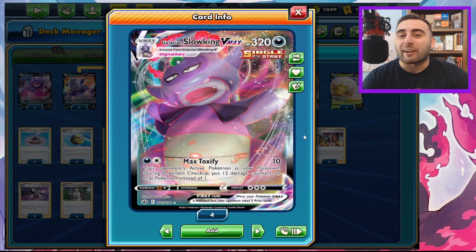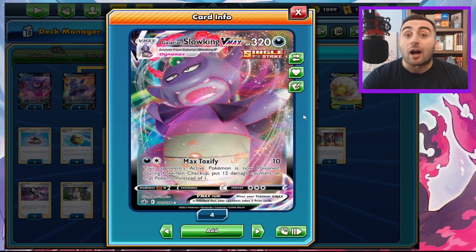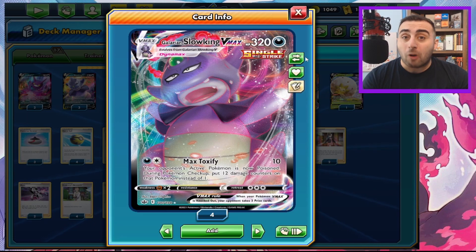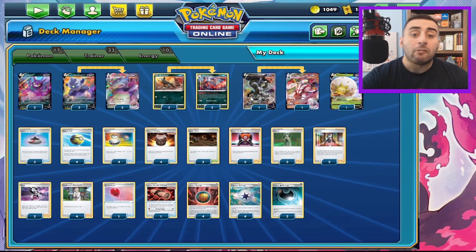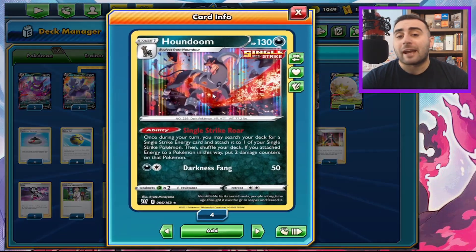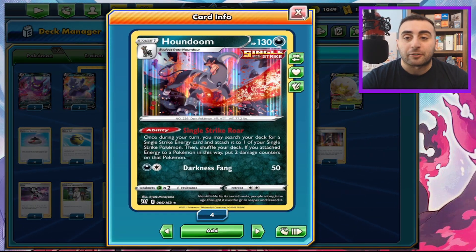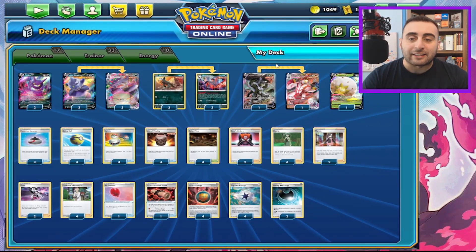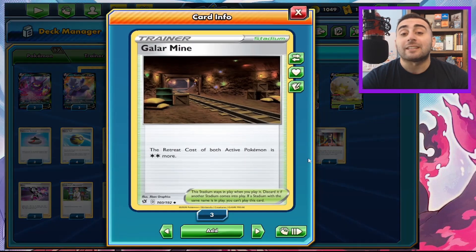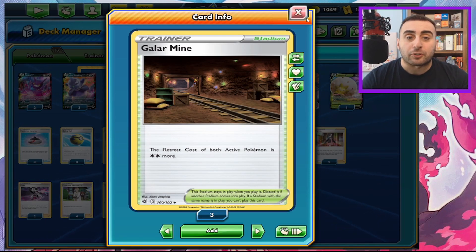It's not a great archetype for decks that rely on poison, so we have a couple of things to try to make it a little harder on our opponent. We are running Urshifu V and Urshifu VMAX for fighting type coverage, and we have Houndoom to accelerate those energies. What makes this hopefully a little better is that we are pairing this with Galar Mine, where the retreat costs of both active Pokemon are now two colorless more.